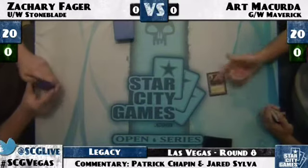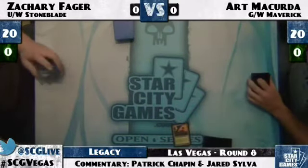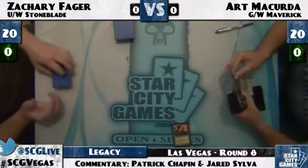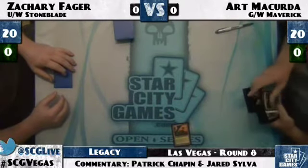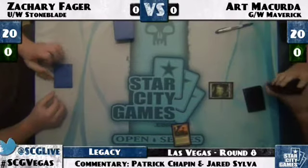The thing that's most interesting is the use of Wrath of God in the sideboard — I think it's going to be amazing in this matchup. Not every Blue-White deck has Wrath of God in Legacy, and that's definitely going to give him a little bit of an edge. Definitely not a card you're going to be expecting out of Blue-White Stoneblade.